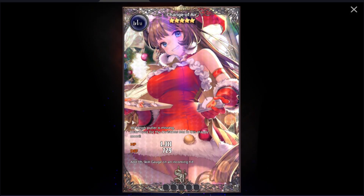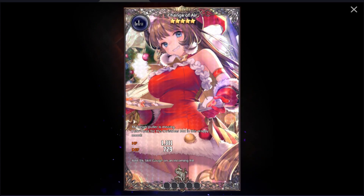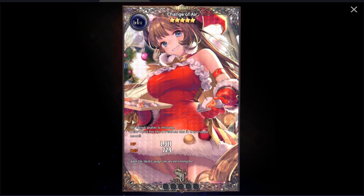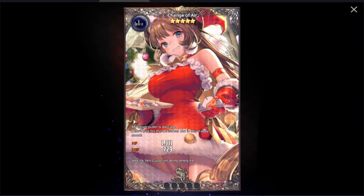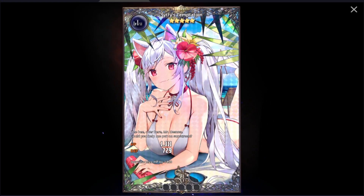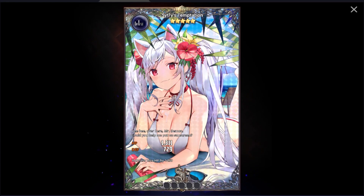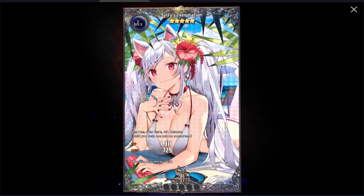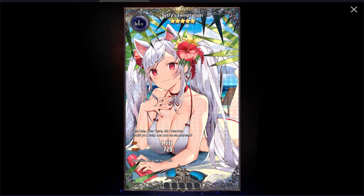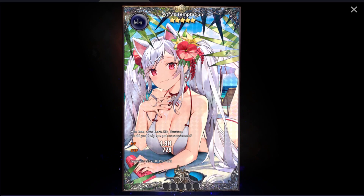Next we have Change of Air, a top priority Solacarta for your supporters. It is used heavily in both PvE and PvP, so you can't go wrong with it — it is very necessary for supporter units. After Change of Air, I'd recommend Citrus Temptation, a very flexible HP and defense Solacarta that increases HP further with its special option and has no restrictions, making it great in all areas.